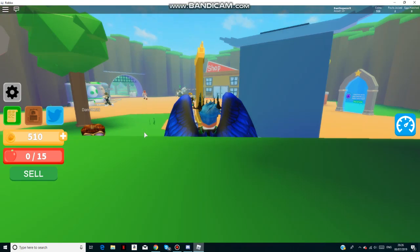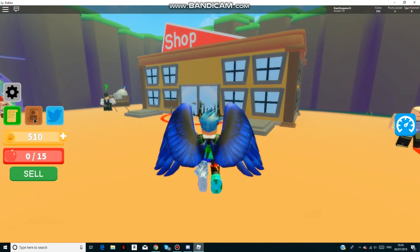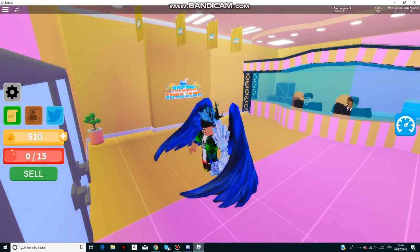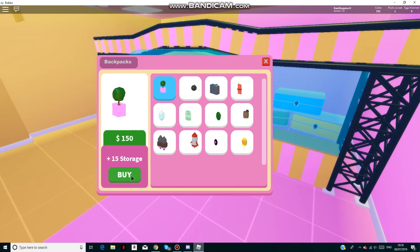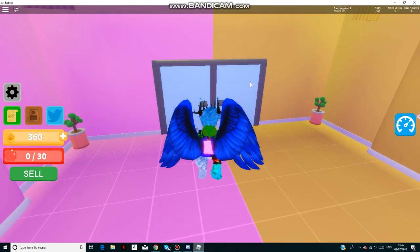Now let's go to the shop and see what we'll buy. Looks like you have pets and stuff, which is nice. We can buy this one which gives us 15 extra storage, so now we have 30 storage.